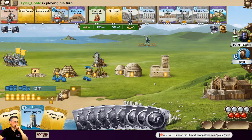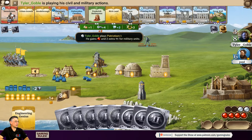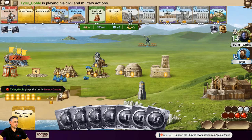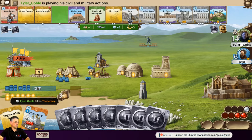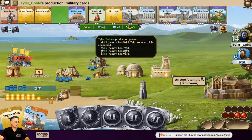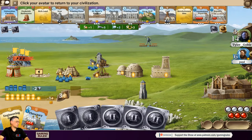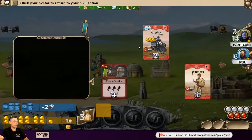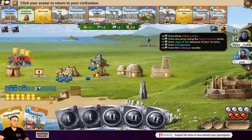Tyler had a lot of tactics cards and one event that would have helped him. Paul now understands where all the tactics have gone — he hasn't been drawing any. Tyler's civilization now has 14 military strength: three knights at two each equals six, plus four for the Heavy Cavalry tactics card, plus two for Colossus, one for Cartography, and one for Joan of Arc.